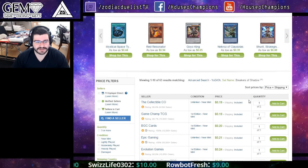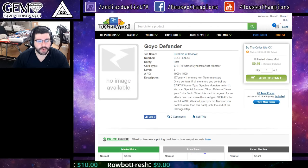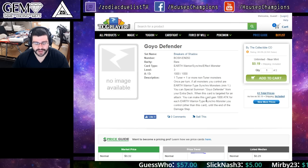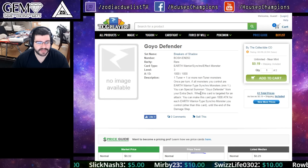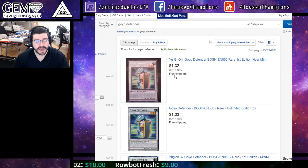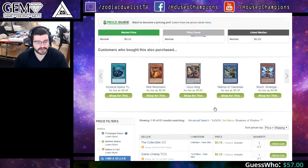Always grab the rest of the combo pieces. Goyo Defender — one tuner plus one or more non-tuner monsters. Once per turn, if all monsters you control are Earth Warrior synchro monsters (minimum one), you can special summon Goyo Defender from your extra deck. When this card is targeted for an attack you can make it gain 1000 ATK for each Earth Warrior type synchro monster you control until end of turn. Right now the lowest on eBay is $1.32 — low quantity for an Earth guy, and Infernoids can play this too.